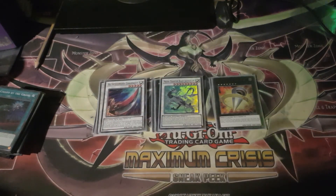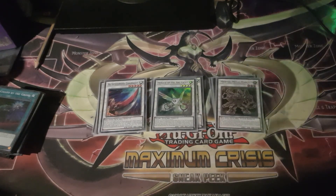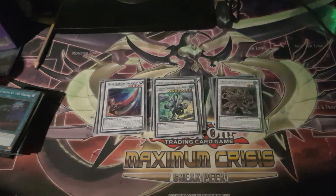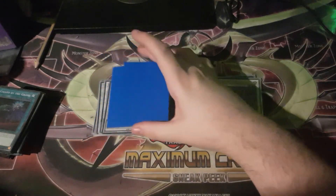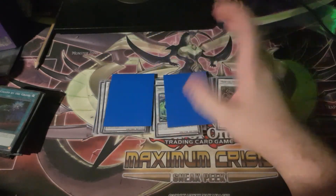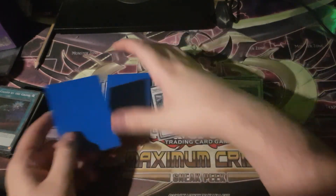One Chambara for OTKs, one Herald of the Arclight for negation, Marcher, Trish, and Omega. We've got two proxies — they're going to be your Rank 10 plays: Gustav Max and Juggernaut Libe for more OTKs should you need them.